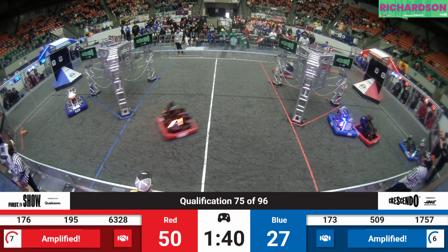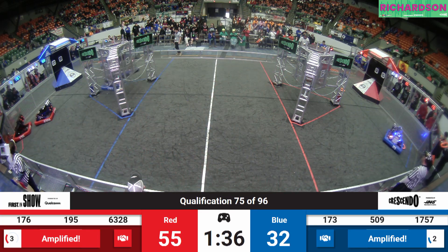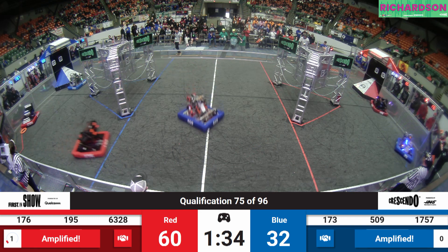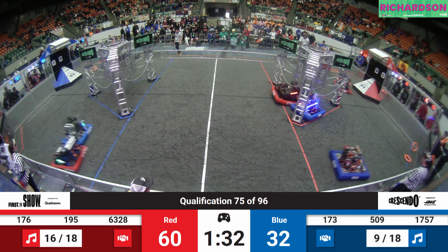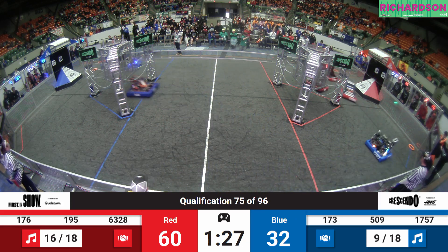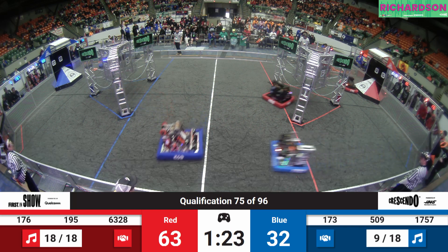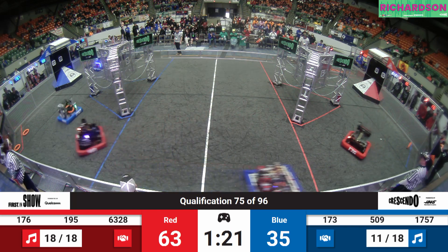17-57 goes for an opportunity on the ground. They miss that, but Aces High picks it up and scores it. 195 now looking to pick up a note off the ground — and they've got it. They're going straight for the amp. Blue Alliance now, 173, they've got a note going for the amp. They get it in — halfway to amplification.